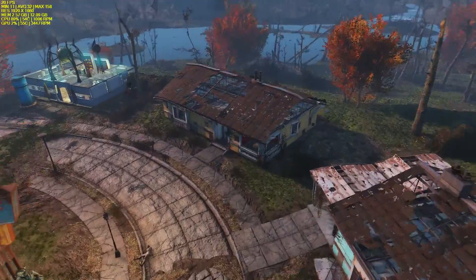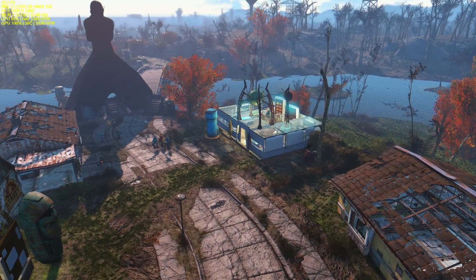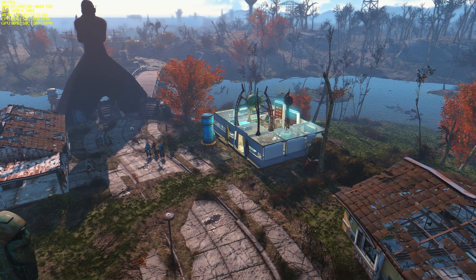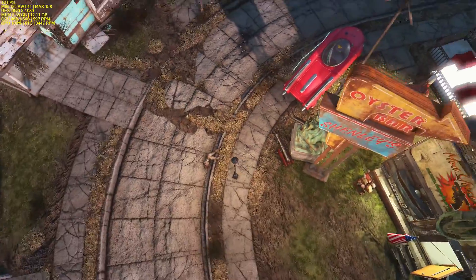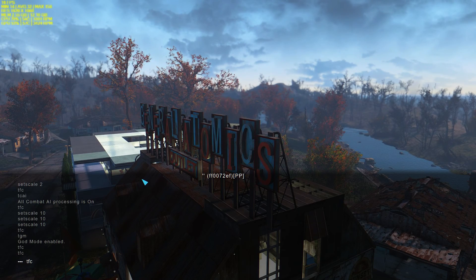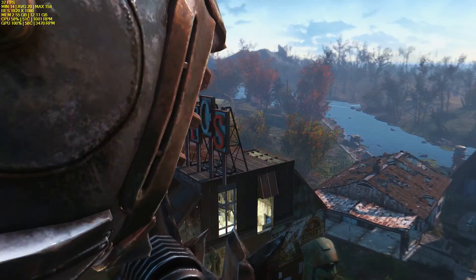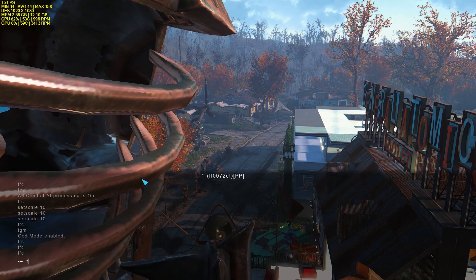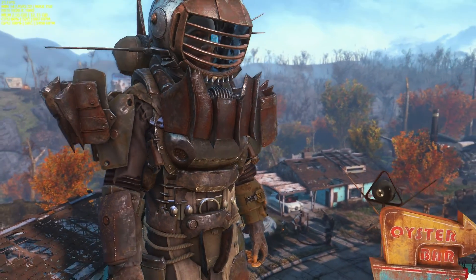So if you want to shrink yourself back down, you want to turn on toggle flying camera because it's the only way you can actually see yourself. You can't really zoom out otherwise. Also, go into third person view before you do toggle flying camera, that way you're not just locked like I was.